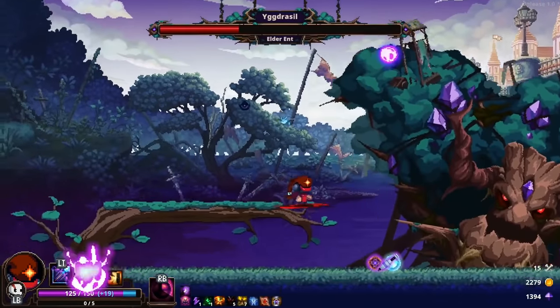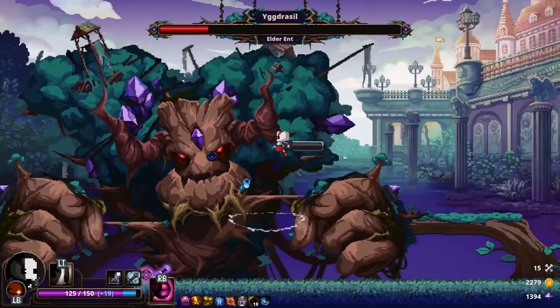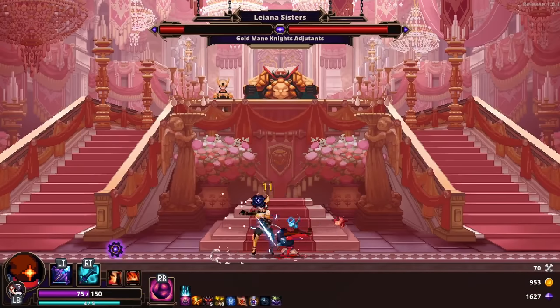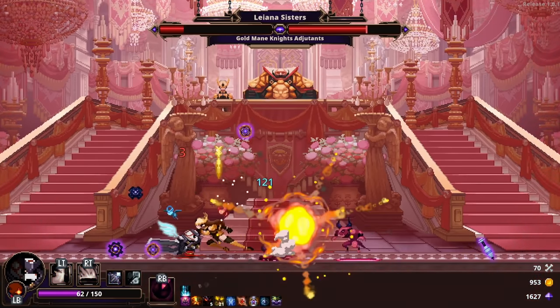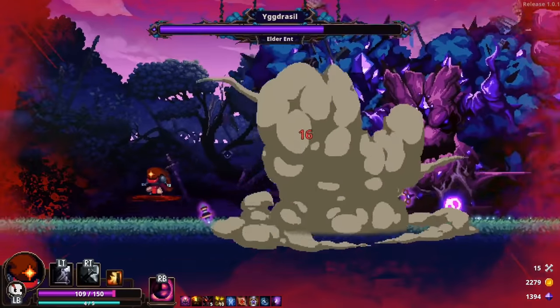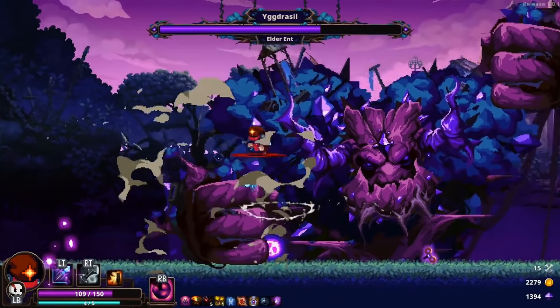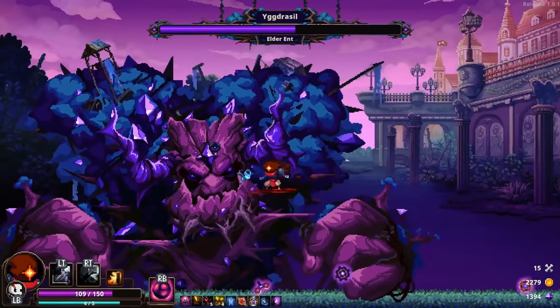The bosses at the end of each area are one of the weaker and more straightforward elements of Skull, since they lack the same level of variety as the levels themselves. Once you've beaten a boss once or twice, you've seen all that you'll ever see from them, and they begin to feel like chores necessary to advance to the next area, rather than intimidating gatekeepers. The lack of boss fight modifiers seems like an odd oversight for a game that nails nearly everything else about the roguelite format.